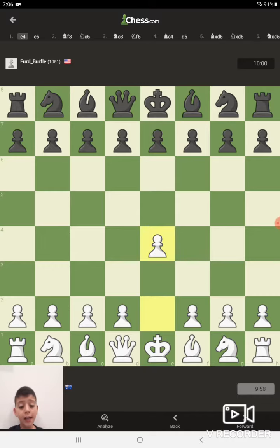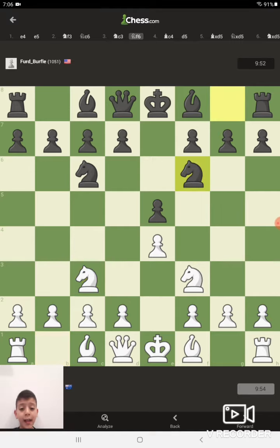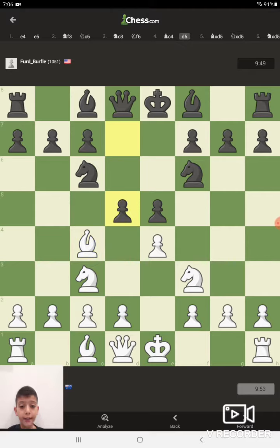I'm white, so I move my pawn to e4. He matches with his pawn at e5. I attack his pawn with my knight at f3, he protects with his knight to c6, and I move my knight to c3 to protect mine in case he attacks it. He did, but that's probably just developing his pieces. Now I move my bishop to c4.